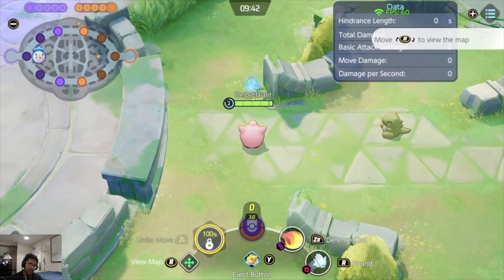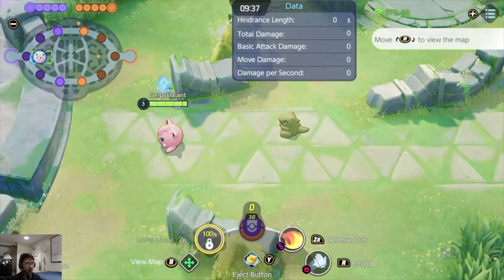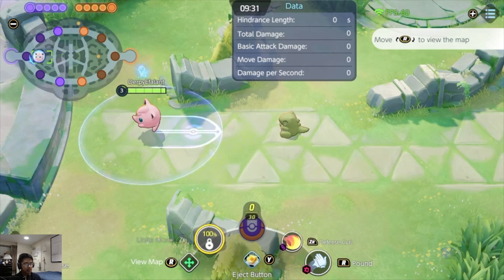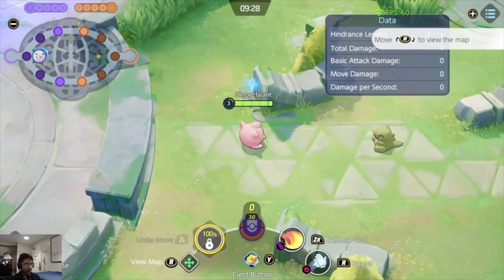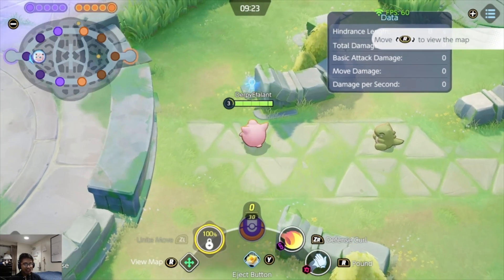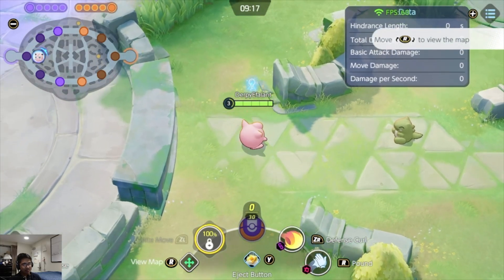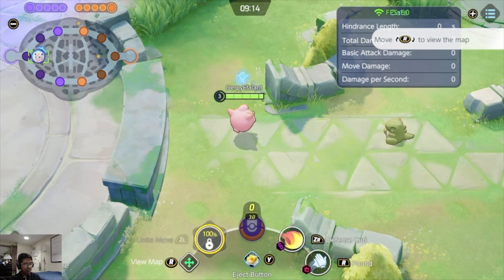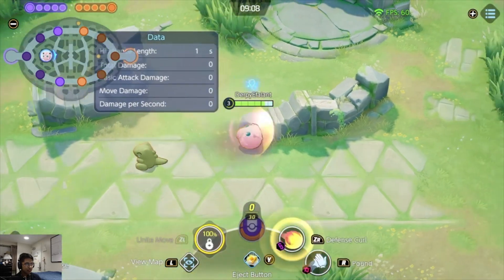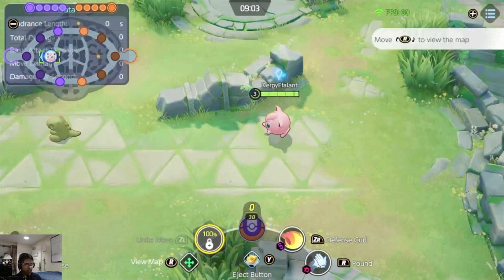Hi, my name is Darpy Affilent and there are three things you can do with Defense Curl. One of them is Defense Curl into Flash, making it so you hit them at the very end of the duration of the dash. First off, what you want to know with Defense Curl is that it has a delayed cast time before it dashes, so there's a bit of a roll in place before it actually dashes.